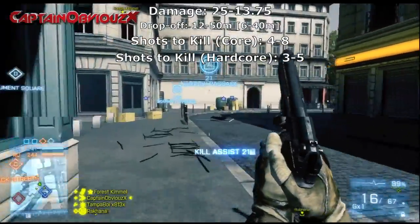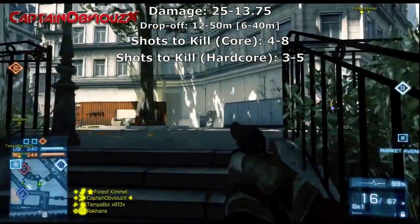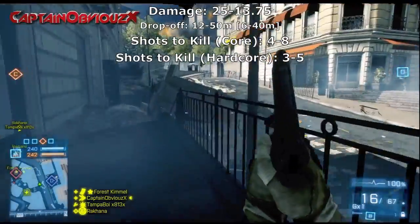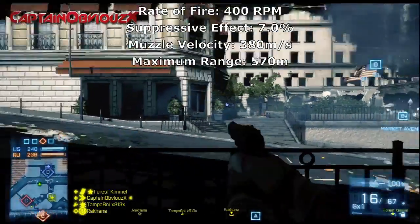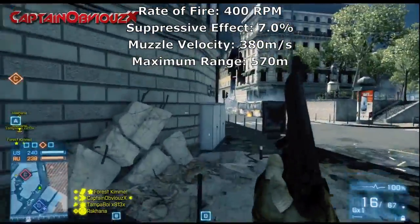The damage on the M9 is 25 to 13.75, with the drop-off beginning at 12 meters and ending at 50 meters. The suppressed version is 6 to 40 meters. Shots to kill in core mode are 4 to 8, dropping to 3 to 5 in hardcore mode. The rate of fire is 400 rounds per minute with a suppressive effect of 7.0%. Muzzle velocity is 380 meters per second and the maximum range is 570 meters.